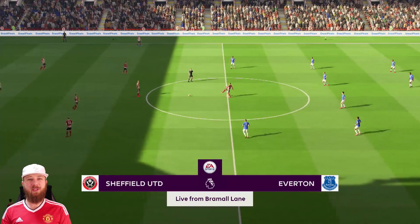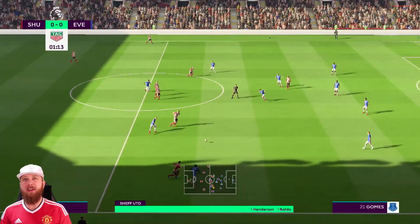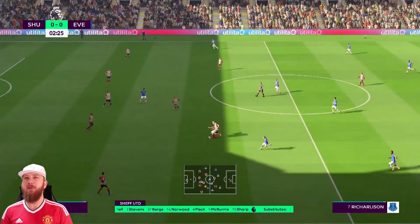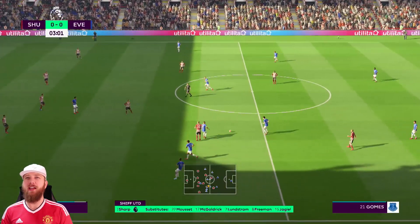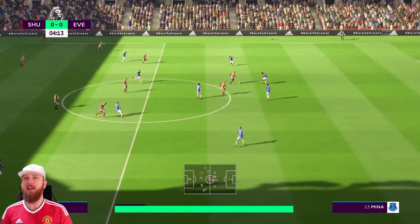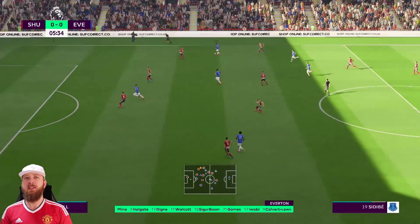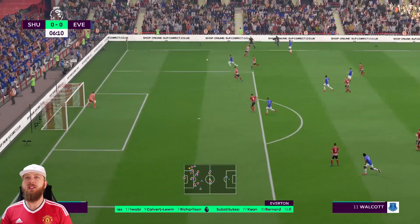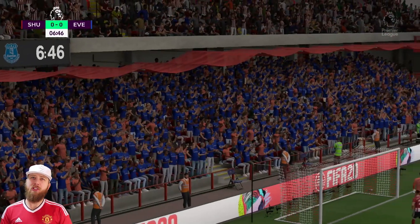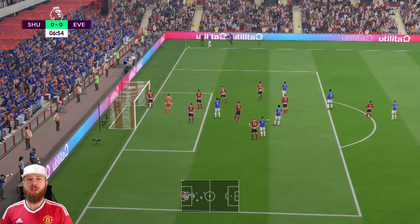Welcome to Bramall Lane where Sheffield United will be hoping to get a victory over Everton and move closer to that Europa League position. Everton on the other hand, if they win they can go ahead of Southampton and move into 11th position, but with their current form they haven't shown the greatest form and I just think Sheffield United are going to edge this. They beat Wolves and they beat Chelsea recently so I think they're going to win 2-1. Sheffield United have won two of their last three matches losing one, whereas Everton have drawn two and lost one.